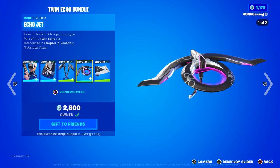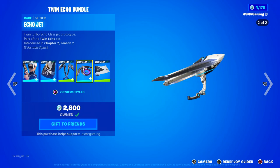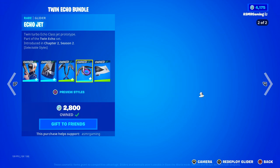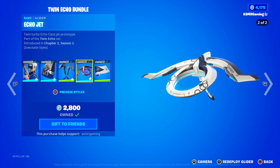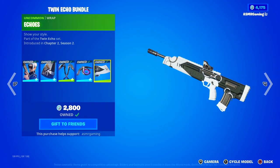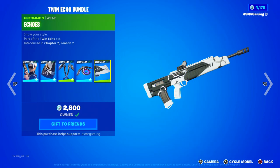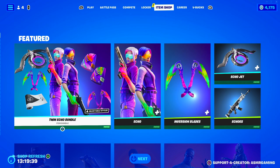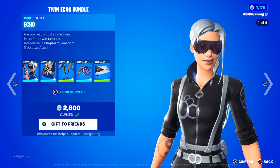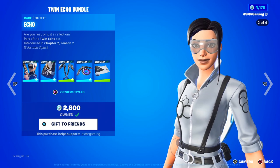We got the Echo Jet glider — twin turbo Echo Class Jet prototype. This is amazing. I love the little LED lights on this version right here, the little blue LED lights — they just look great. And we have Echo's wrap, which is probably my least favorite thing in the entire set, just a very simple wrap. Everything is available separately if you just want to buy the Echo skin, but the bundle is definitely worth it, especially if you like the entire set.